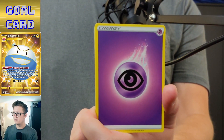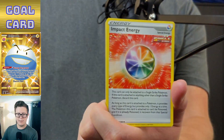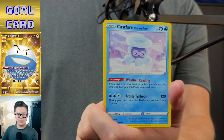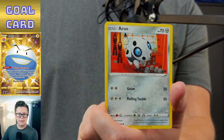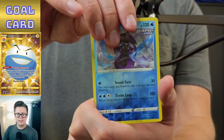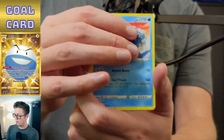All right — energy, Old Cemetery, Impact Energy, Porygon 2, Clobbopus, Castform, Snorunt, Arcanine, Ralts, and Tapu Fini. Reverse holo — that's cool, I like those rare reverse holos. And Walrein.